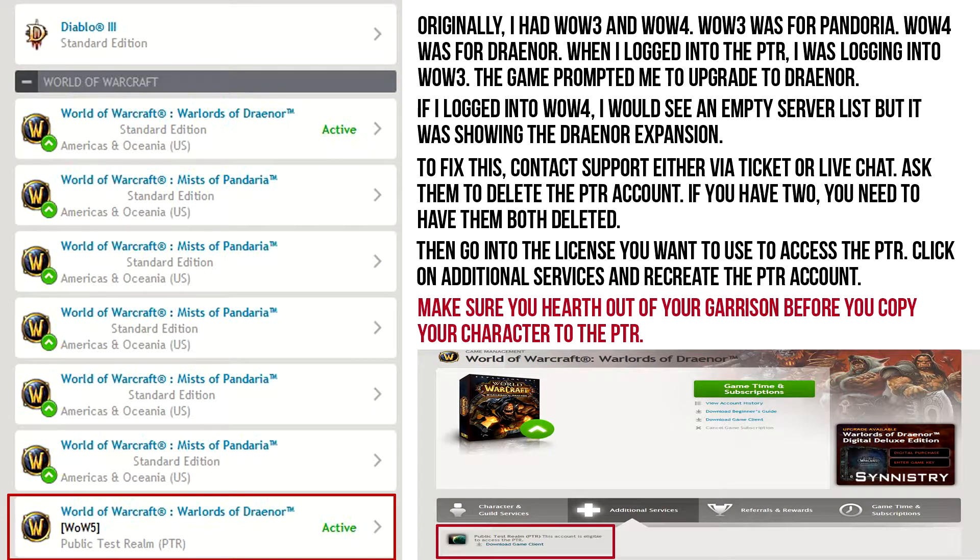When you log into your account on Battle.net, on the left-hand side here, you can see all of your licenses. I told you guys I used to multibox — I really did. You can see all of your licenses, and then at the bottom, if you have access to the PTR or you've been in there, you'll see Public Test Realm. It'll say WoW 1, 2, 3, 4, something like that. I had WoW 3 and WoW 4. WoW 3 was for Pandaria, and WoW 4 was for Draenor.